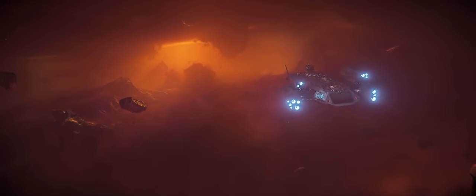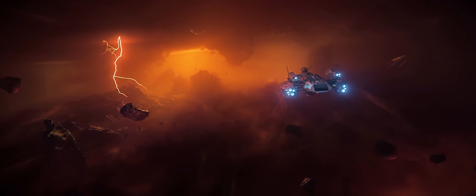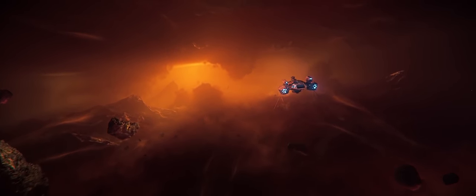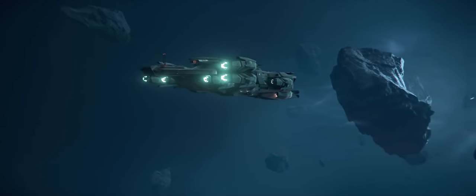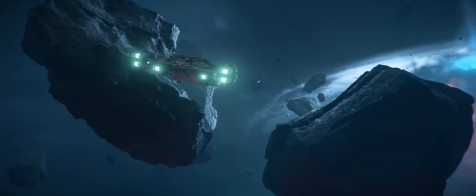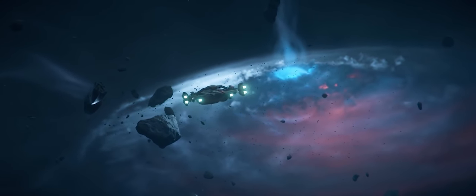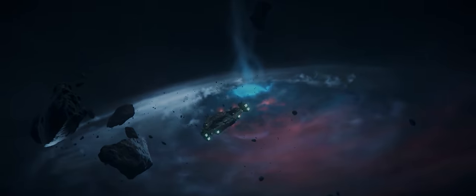The first few seconds treat us to the Bengal Carrier, a flagship of the United Earth Empire, and a ship that we know we'll encounter in the coil, shown here in a much more complete state. According to the roadmap, it should be done right about now. Then we get a look at the Idris Frigate, which is the hero ship of Squadron 42's campaign, approaching what seems to be the outside of the entire coil in the Odin system.